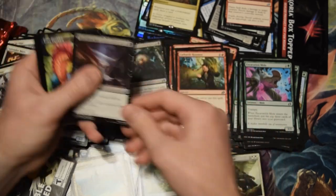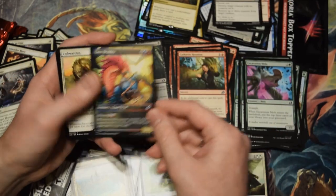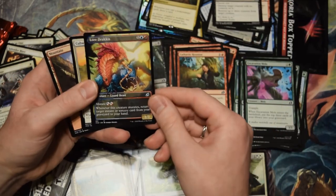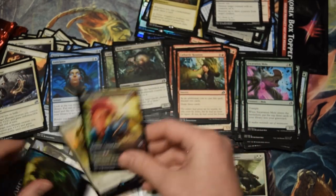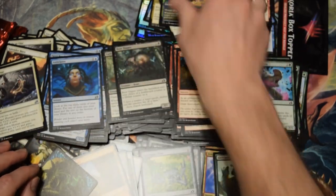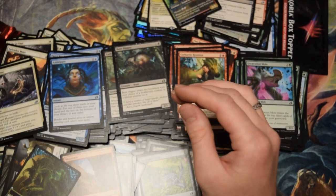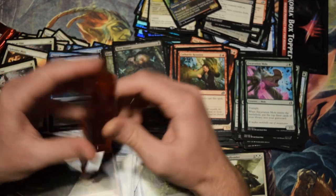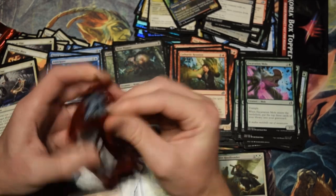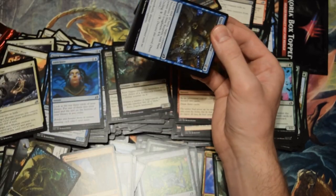I wonder what the new Baron Sengir is going to be. Ooh, there we go — we got the primo removal. One of the best Doom Blades. This is Lore Drakkis — that's pretty cool. And we got a Cubwarden too! I'm actually kind of excited about that for building a Catmander deck, and I am happy to have a Cubwarden. I'm contemplating how this set will work for Cube, because obviously some Mutate creatures are really powerful.